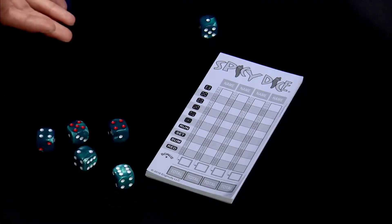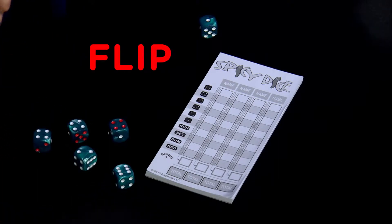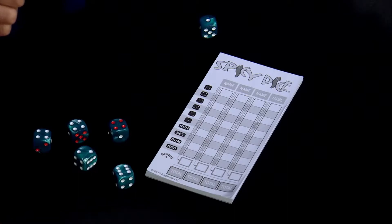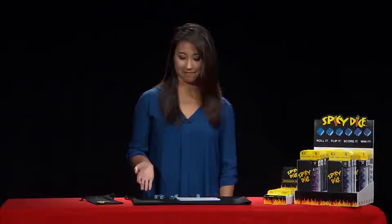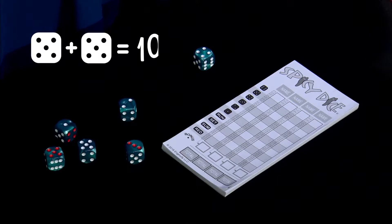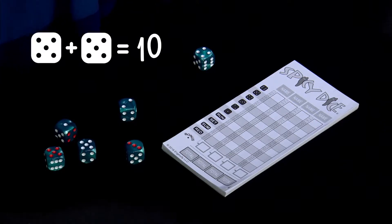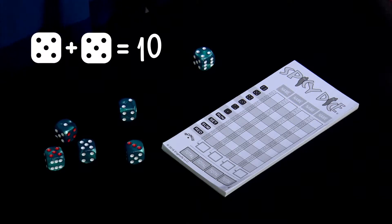Anytime you roll a red number you may flip it to another number, but you have to decide right after you roll it. Red numbers also have special powers. Here's an example: in the fives box, you can score five points for each five that you rolled, but if one of them is the red five, your score doubles to ten points for each five.